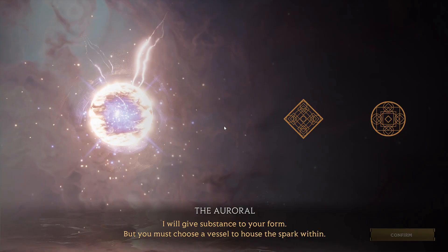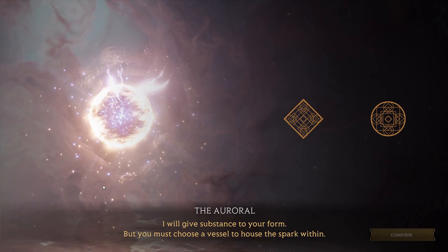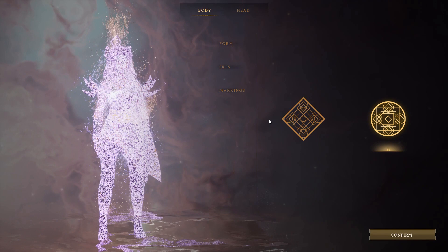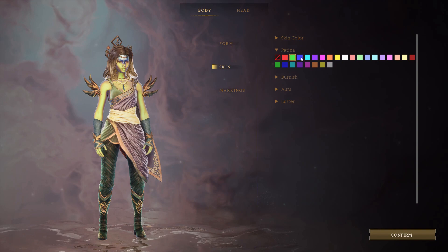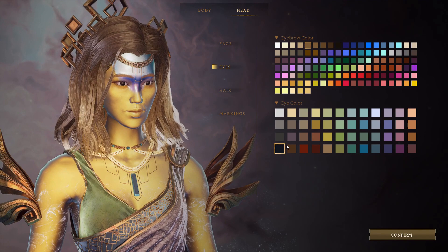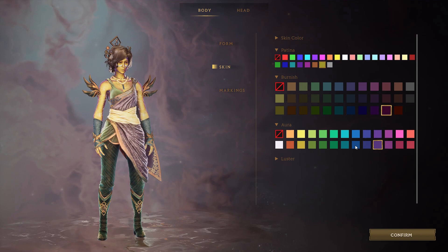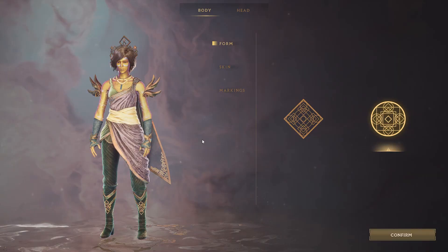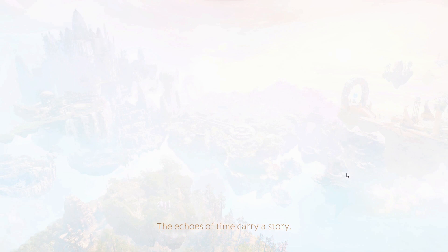See if I can fix this volume. "I will give substance to your form, but you must choose a vessel to house the spark within." That's tough. Are we changing things? All right, I did the things, there we go. We have a character. Finalize - but you can change it anytime. That will be unnecessary, it's a demo.